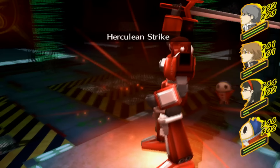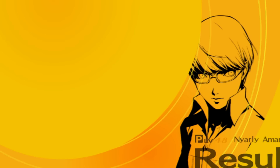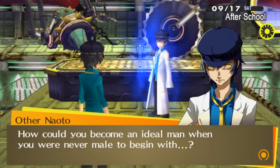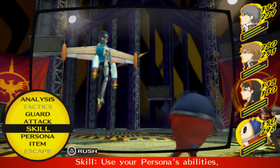Before I reach the end, Izanagi learns Megidolaon from a Magician skill card and I also get the Vicious Strike skill card, giving me a much-needed all-targeting physical attack. I get to Naoto and in her argument with her shadow we find out that Naoto is actually a girl. Shadow Naoto is definitely the hardest boss so far — she has all elemental magic, Brave Blade, Tetrakarn, Makarakarn, Heat Riser, Debilitate, and Mine Charge, just to name a few. Her exclusive attacks include Element Zero which cancels all elemental resistances, Mute Ray which damages both HP and SP and mutes you, and Galgalim Eyes which reduces a target's HP to 1 and may inflict fear.